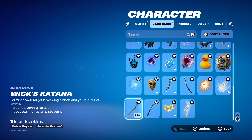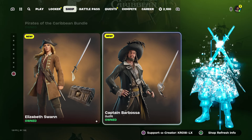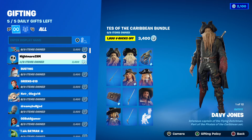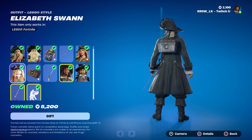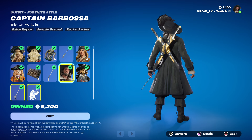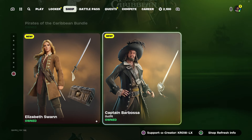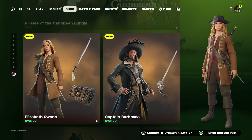Is the bundle worth buying? In my humble opinion, yes — if you're a fan of Pirates of the Caribbean this is a very solid choice. It says 5,200 but if you're gifting it'll be 3,400 — a very solid price for three skins, three pickaxes, and two back blings. Barbosa doesn't have a back bling, but the emote is included which isn't a bad trade-off. Keep in mind buying one skin separately will retroactively apply the discount to the bundle when it returns.